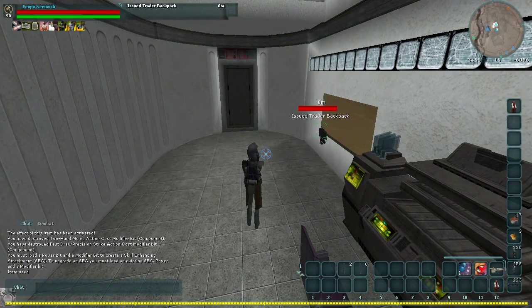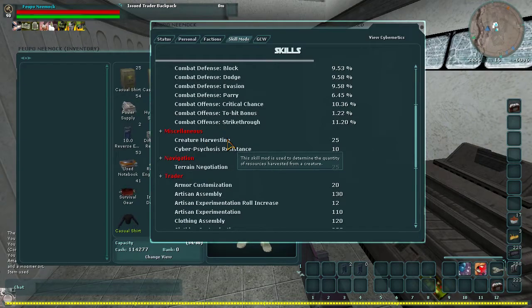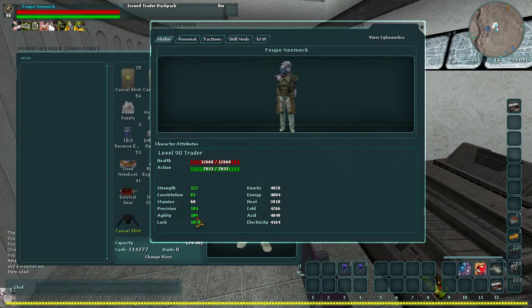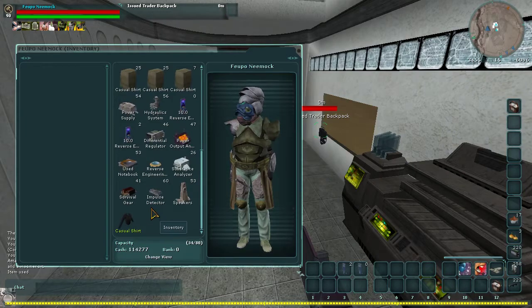I'm back all buffed up. I have around 151 reverse engineering chance, and around 1,000 luck, which is where you want to be. The higher the better with both of those, obviously.